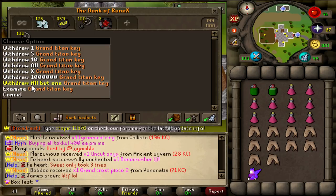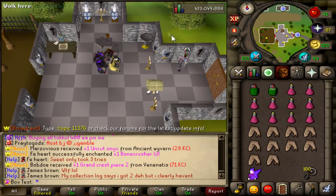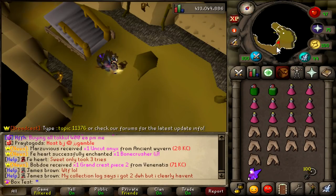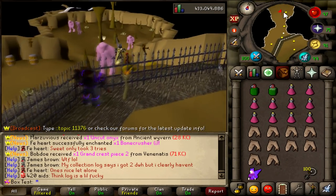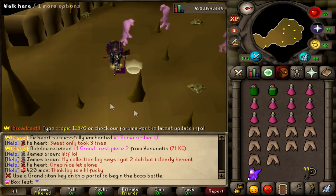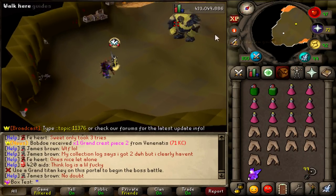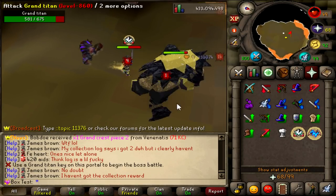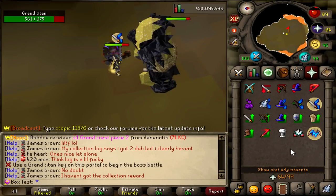As you guys can see I have a straight-up hundred keys right here. The only issue is that at the moment the lever in the boss room isn't working — I did let Rhyno know so I hope he fixes it soon. But every time I do a kill I have to walk all the way through the dungeon again. I'll show you guys the complete path so you know what I have to get through. And here we are at the portal — right here you can click on it and it will ask if you want to go to the Grand Titan boss. It costs a key every time you go in and obviously it doesn't respawn in the instance, you have to get out and respawn him.